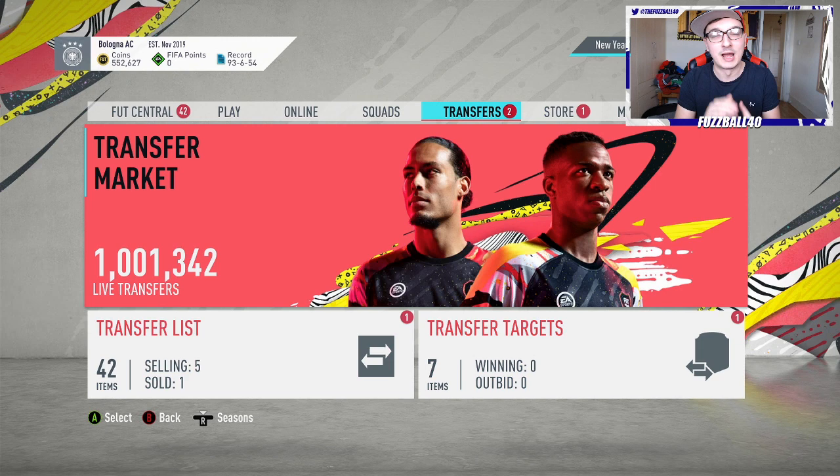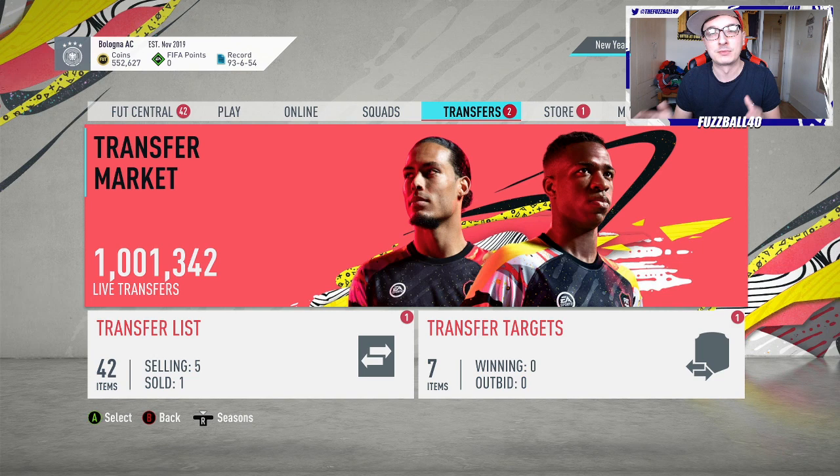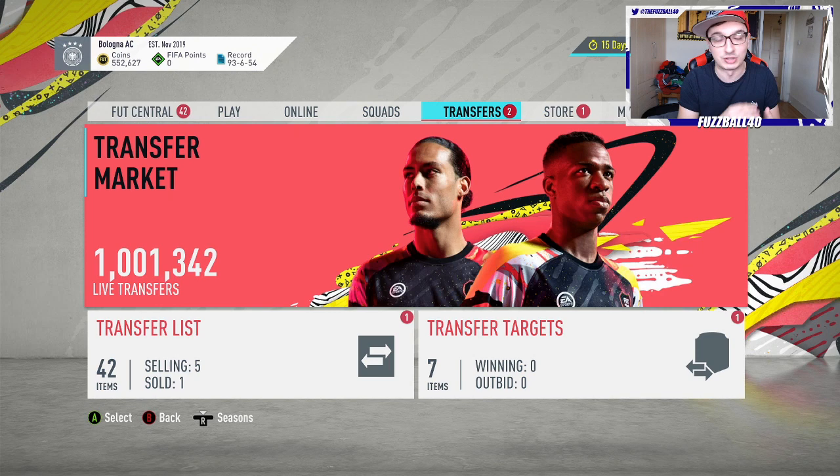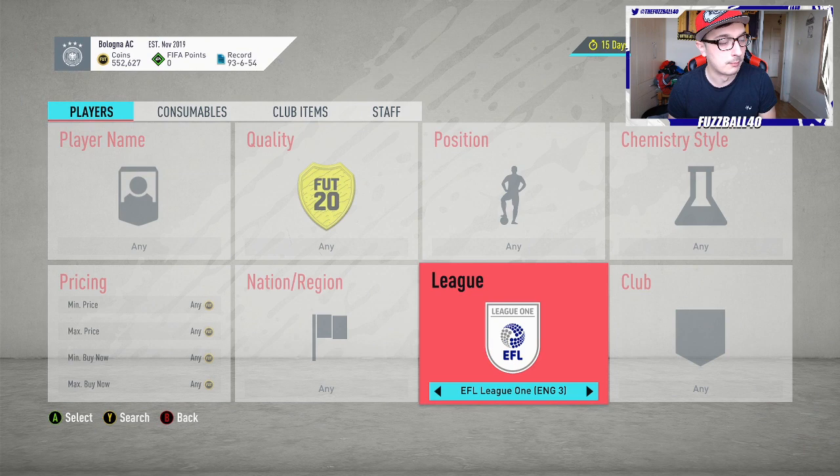I've seen people do silver card trading before — no one does it as good as I do, full stop capital letter. I guarantee you, today is Thursday. You'll be seeing this on Thursday evening at 5:30. I guarantee you, if you use this method tonight, 6 o'clock to about 9 o'clock, and you put in say 500,000 coins, you could probably get double that back. It's no exaggeration. The silver card method is what I tell you guys all the time. What you want to be doing is trading with silver cards that are needed for League SBCs.